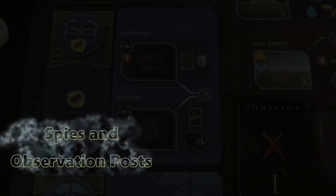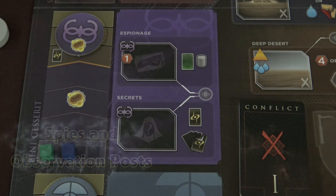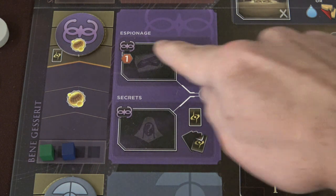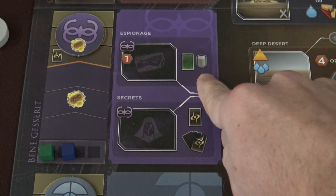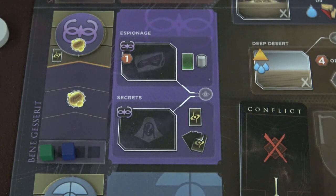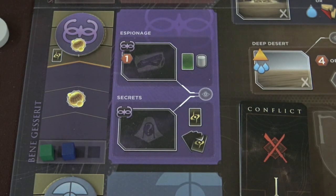The next part of the video is going to be focused on spies and observation posts — a new mechanic they added, and I absolutely love it. I'm going to focus on the Bene Gesserit section of the board. We have the espionage space with a card-drawing mechanic, and now there's a new icon that keys off several new pieces added to the game. Each faction has three of these tall cylindrical spy pieces, and the purple player starts the game with three in their reserve.